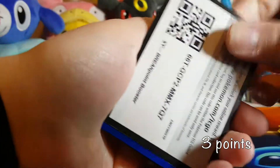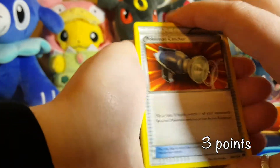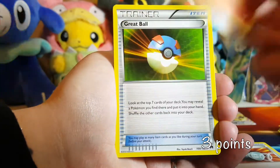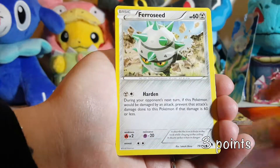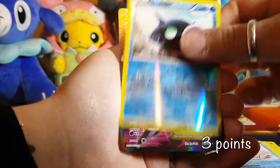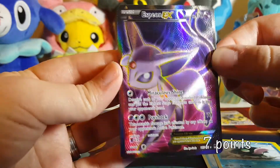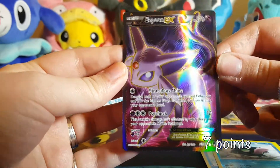There is the last code. So we have a Pokemon Catcher, Heatmor, Great Ball, Electabuzz, Trubbish, Ferroseed, Fletchling, a Corsola — our reverse holo is a Shelmet — and we got a Full Art Espeon-EX! Look at that, guys, that's amazing! That puts us at seven points — that is way awesome!